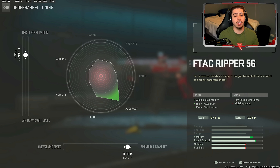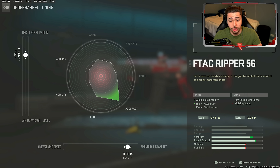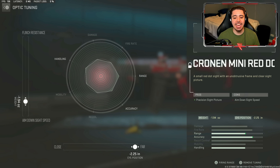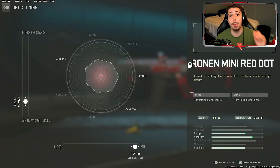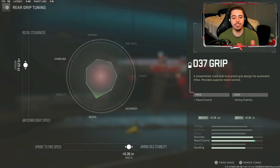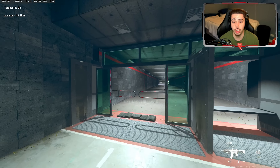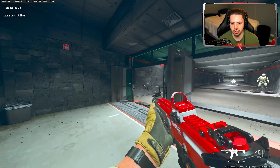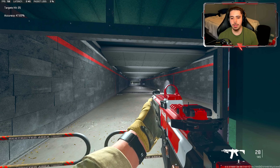For the tuning starting with the underbarrel I did recoil stabilization and aiming idle stability — the accuracy in the tuning chart is near maxed out. For the muzzle I did recoil stabilization and gun kick control, so we get accuracy and recoil control together. For the optic I did ADS speed and far so the sight looks further away, making recoil appear even less. For the rear grip I tuned recoil steadiness and aiming idle stability. Take this to the firing range — unbelievable. That high fire rate with better damage now — this might be the new meta AR.